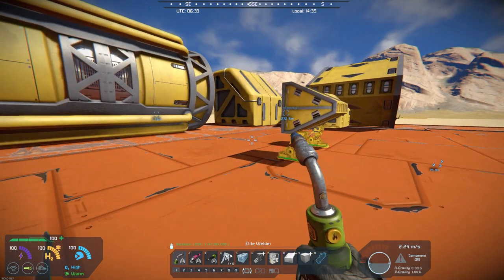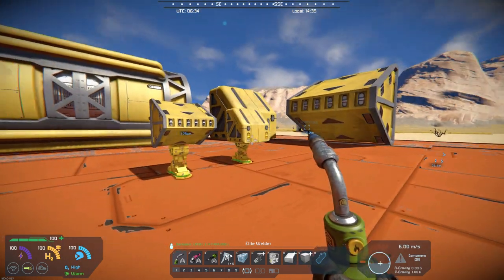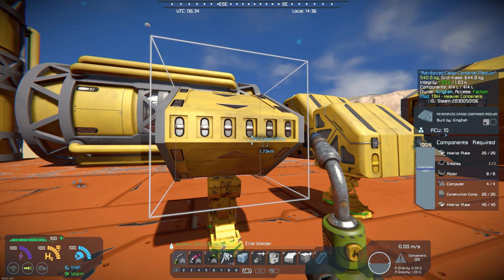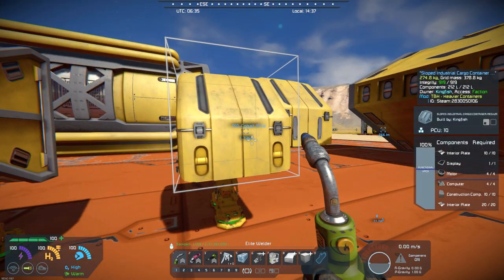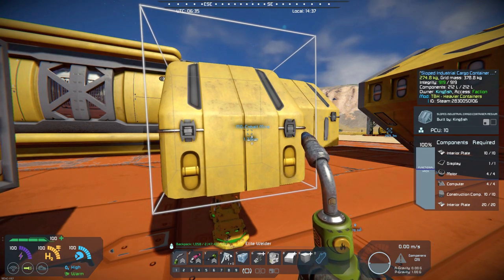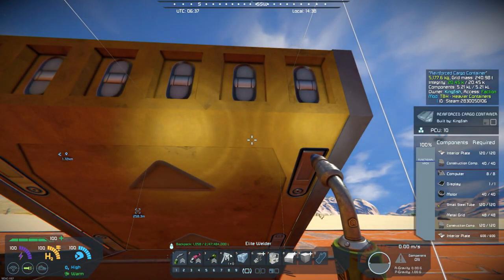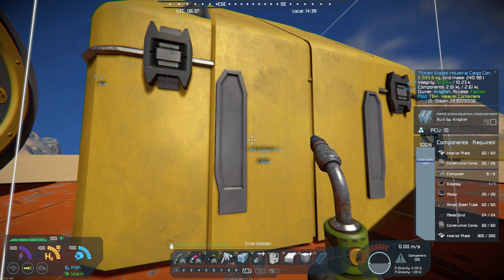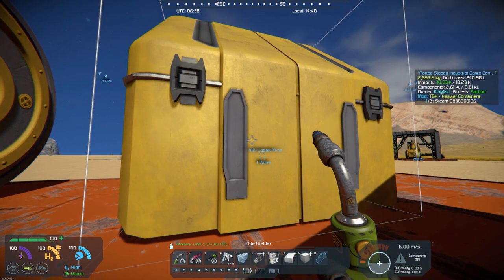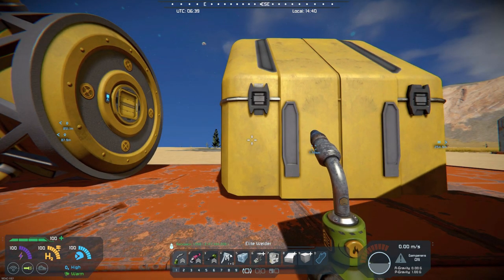So the update is a new container. We had the small container, the reinforced cargo medium, and the sloped industrial cargo container for small grid, and then the large reinforced cargo container and the ported sloped industrial cargo container. Those I highlighted in the last mod.